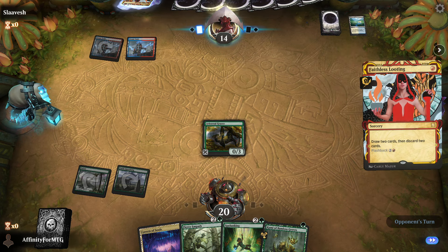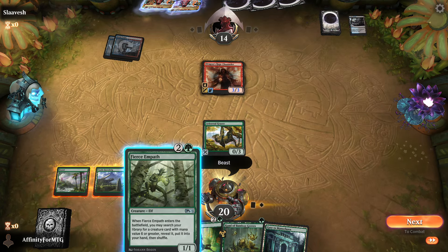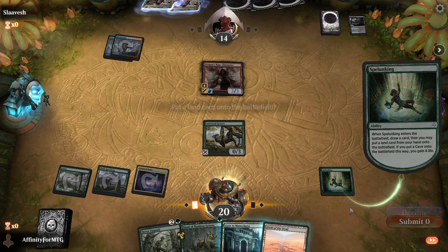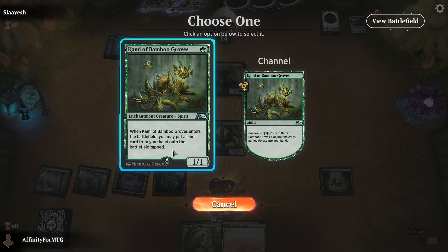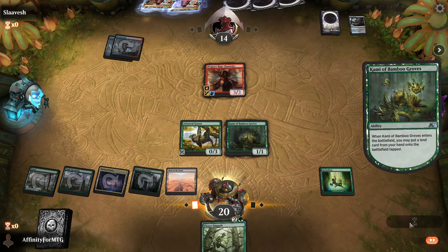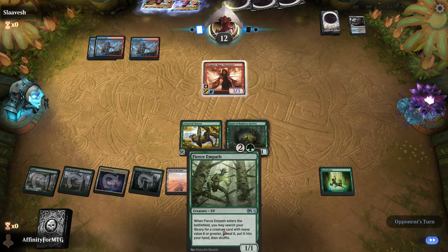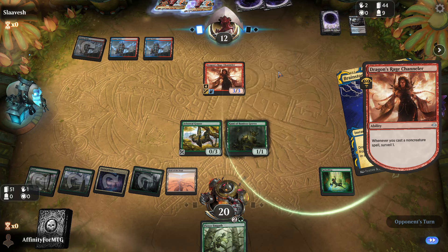That enters tapped, so we can play this. Draw Field of the Dead — we'll play this one for the green land, then we'll play this, which lets us put Field of the Dead in. No attacks. So next turn I can play this, get Craterhoof or Primeval Titan. Primeval Titan might be better — I didn't look at the deck list.